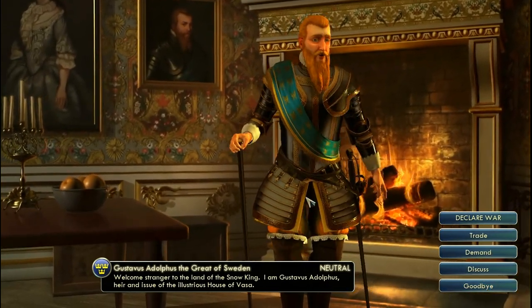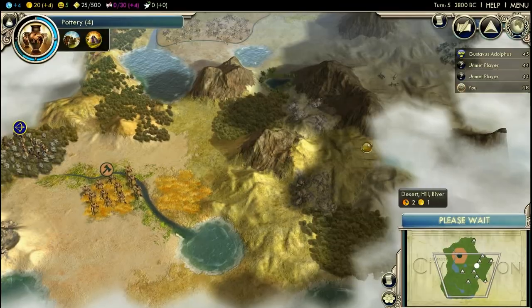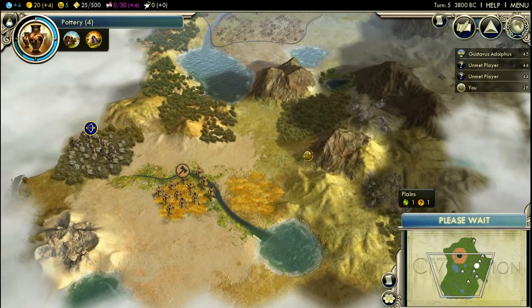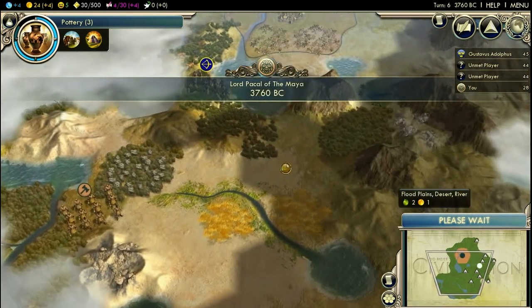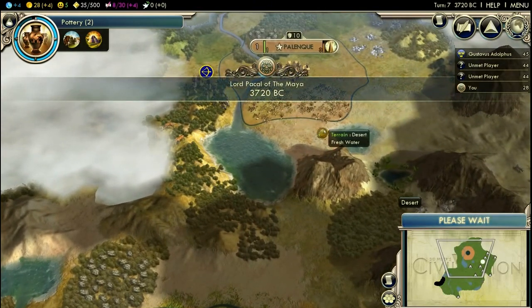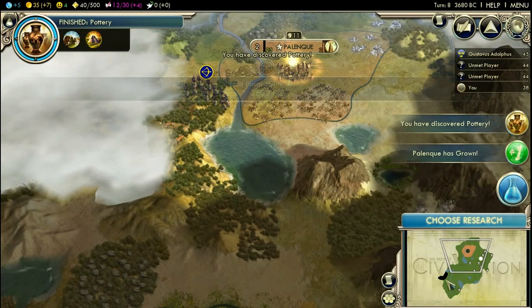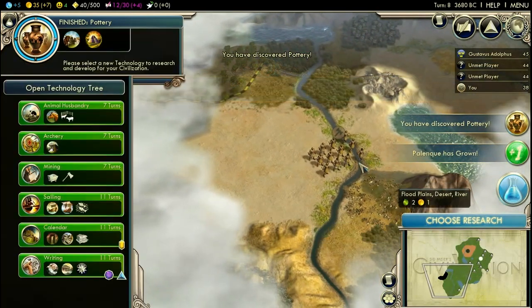Here's a new character: Gustavus Adolphus, the Great of Sweden. He's gonna be stealing all of my allies because he's got an ability for keeping allies. And since I also want to have the allies, this will be rather unpleasant.